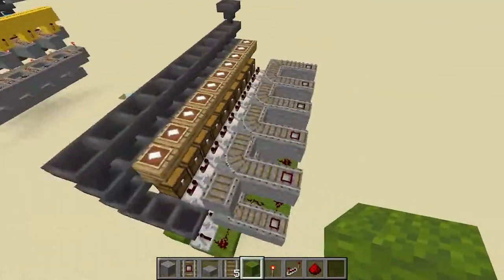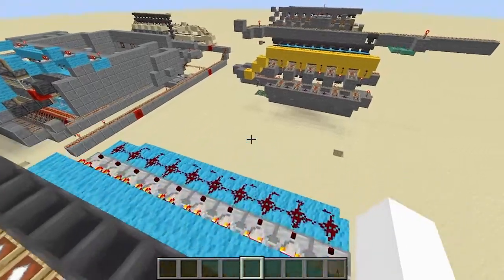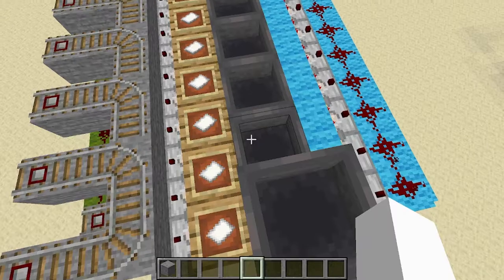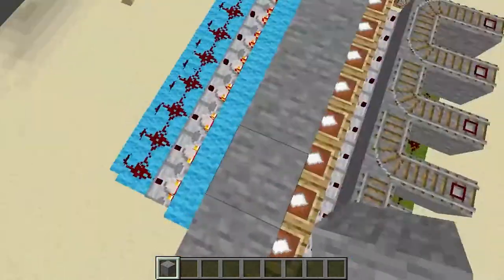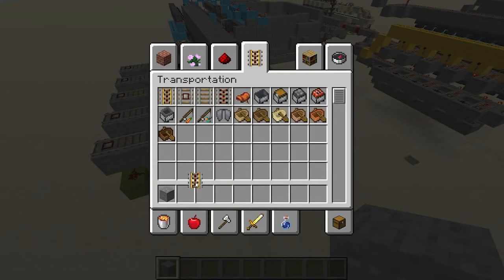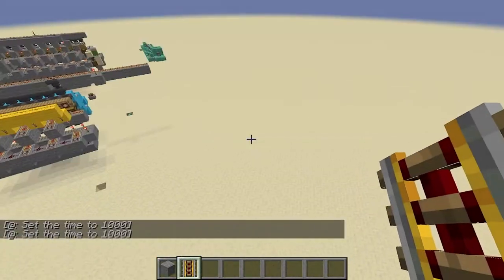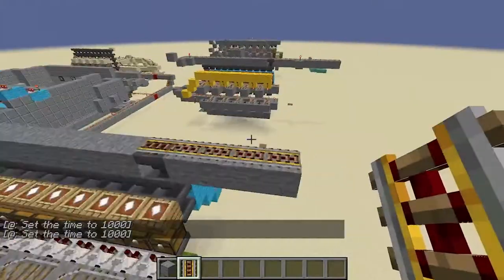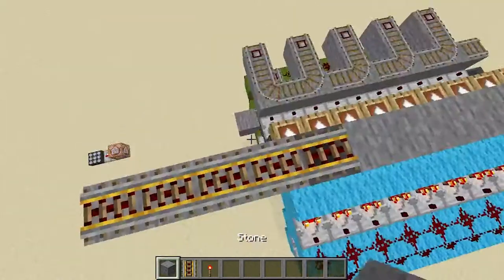Now we have the reset system complete. Let's add the rails in and get everything completed — we're pretty close to being done. Let's just take some stone. This line right here coming in will just be the incoming rail. You can have a bunch of different stations at different places, with all the minecart chests leading into this one railway, converging, just to make sure they all come in at the same point. It'll make things a lot easier.